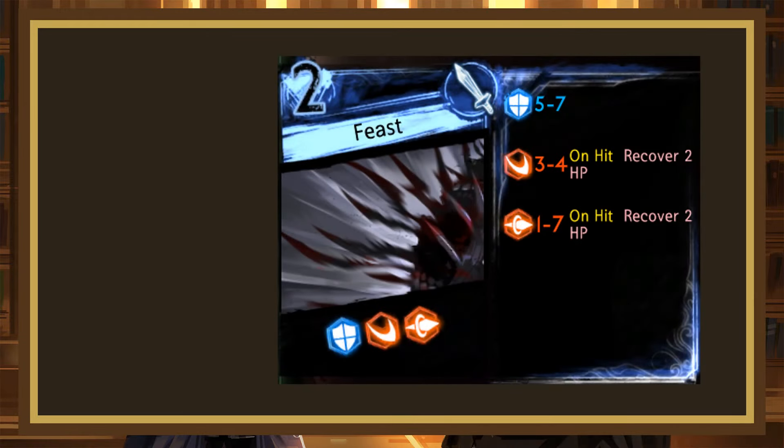Feast is our next card. It's a 2-cost that rolls 5-7 block, 3-4 slash, 1-7 pierce, with both offensive dice recovering 2 HP on hit. The block die is really strong, and the clashing on the 2 and 3 isn't terrible. Compared to Retaliate, the defensive die is slightly stronger but the offensive dice are slightly weaker. Of course, Retaliate also has the roll boosting, but Feast is quite good and is a solid B-.